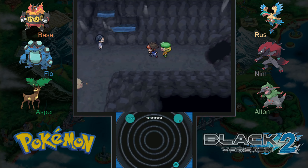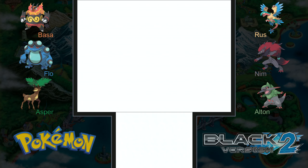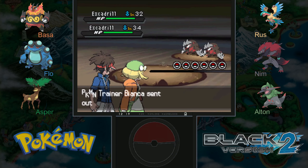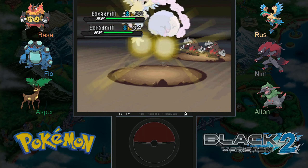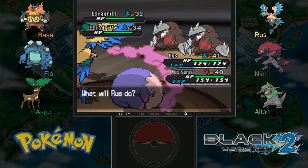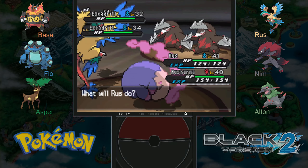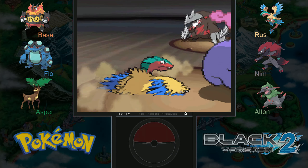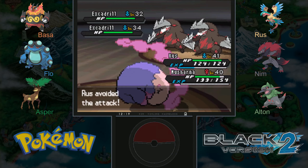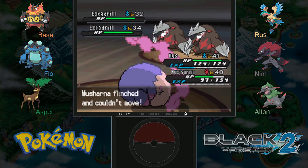Let's go right first because this makes me think maybe that's the way out. Sometimes you find cool items in those rock formations. I could really use some flying gems for Ruster for when I learn acrobatics. But instead we have two Excadrill. Luckily we now know a move that's super effective against them, even though it's a two-turn attack.